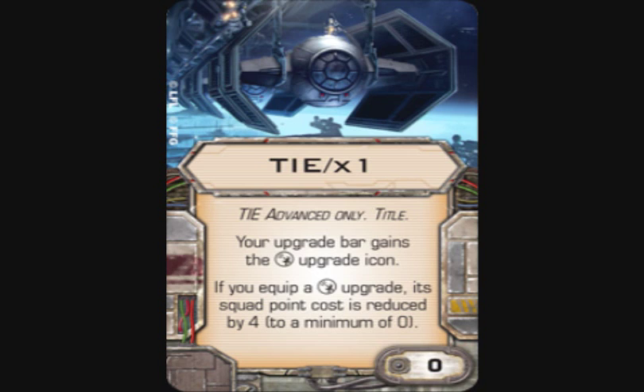Stepping back, the TIE/v1 title is a very good title — it makes the ship very action-efficient. With Push the Limit on Valen or the Inquisitor, you're doing three actions a turn. Valen actually does more: your first action is target lock, you get your free evade — then you get shot and do two more actions after defending. So you're effectively doing four actions with Valen. That's really efficient and really cool.